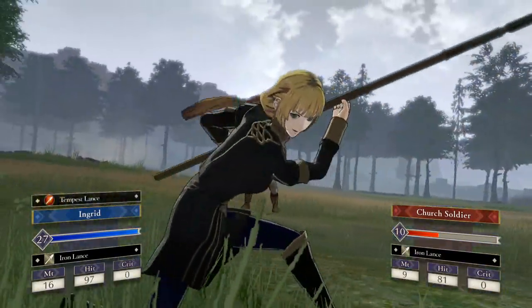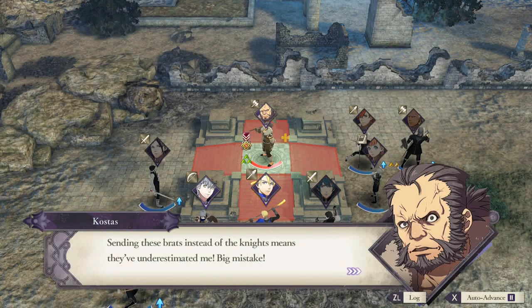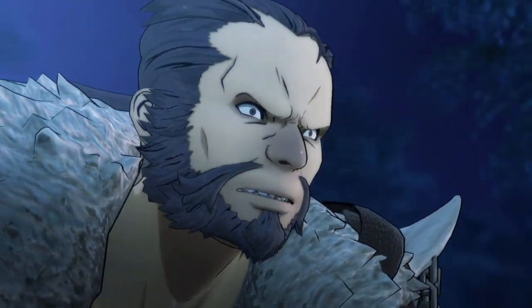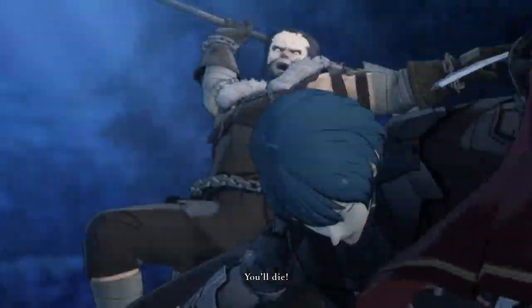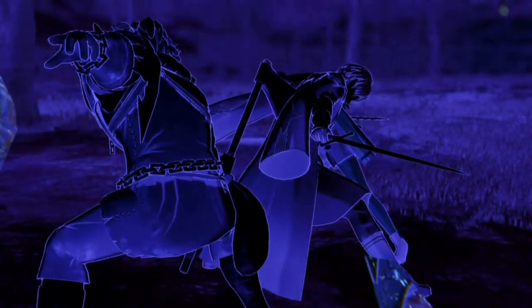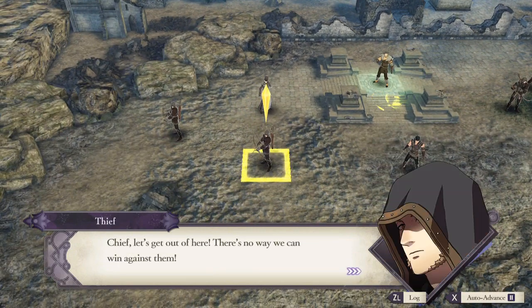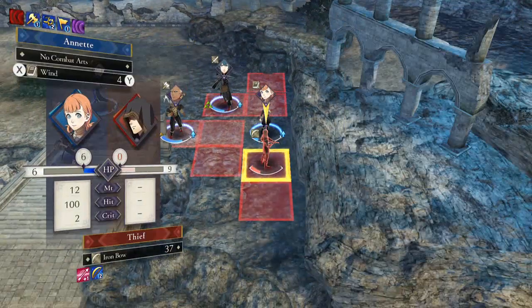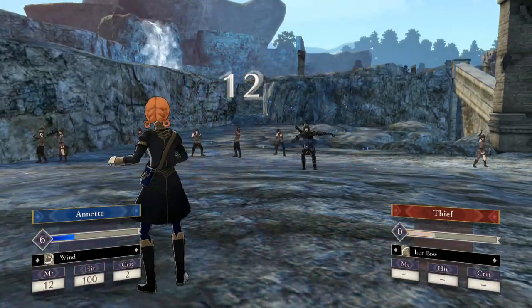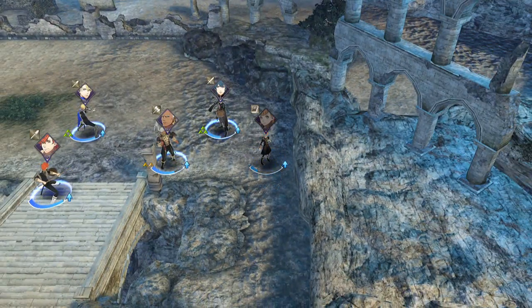Last but not least, mistake number 1: do not underestimate bosses. This is a big mistake new players make — they just don't realise how tough bosses are. In Fire Emblem, bosses are genuinely difficult, and even experienced players can lose units to these super tough boss enemies. You typically fight the boss only after you've dealt with the rest of their army, meaning a lengthy restart of the entire mission if you slip up. Boss units typically have a distinctive icon floating over them; they tend to be a higher level than other enemies, and may carry special weapons, abilities, or skills that pose a serious threat.